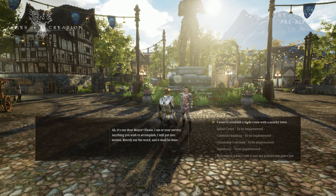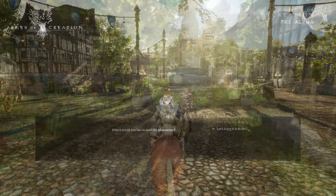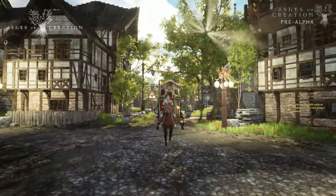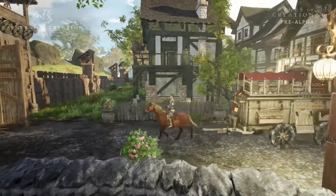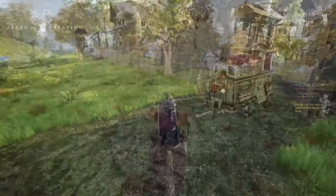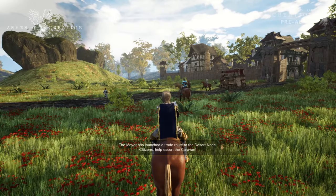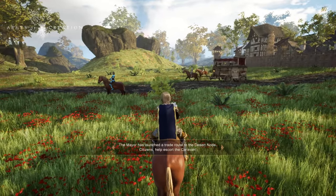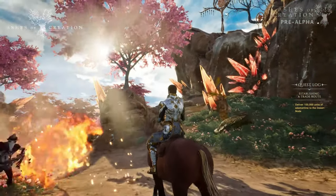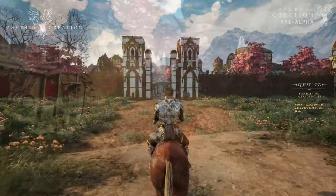Mayoral caravans, also known as trade caravans, are controlled and launched by the mayor of a node to trade needed resources with another node. However, you cannot trade with just any node — there must be a trade agreement or alliance in place. The number of trade agreements a node can have is limited and affects the reputation between the two nodes. Once the mayor of the receiving node accepts the order, a system-driven caravan is spawned, and players can help defend it.